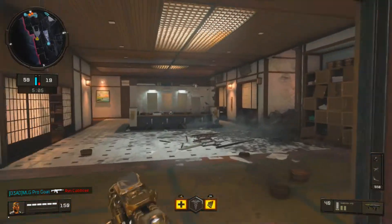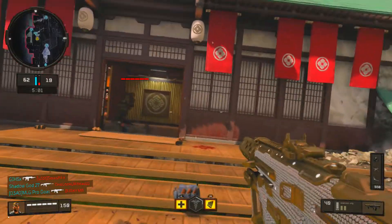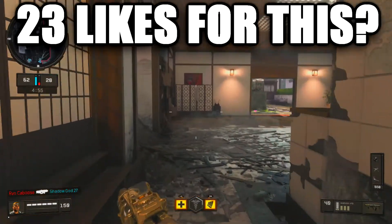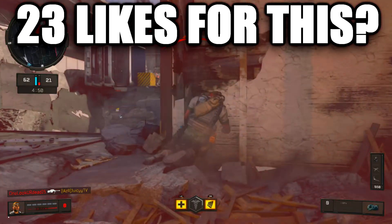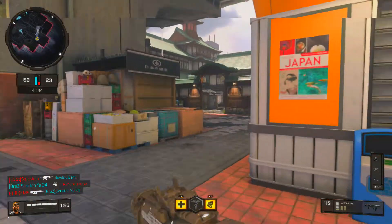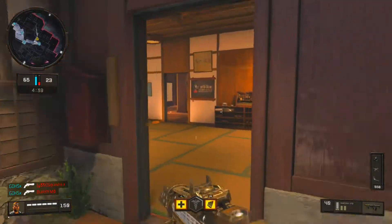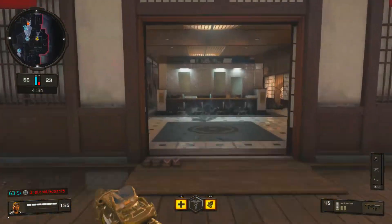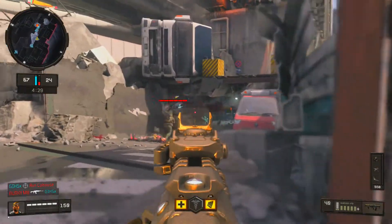The last perk I'm running is Dead Silence. Like I talked about with Acoustic — if you're running Dead Silence, someone else will not be able to pick you up with their Acoustic. That's really good to have, and beyond countering Acoustic, your footsteps are so quiet that it's a huge advantage. Combined with Quick Draw 1 and 2 for snappiness, Stock for mobility, and ELO for smoothness, the whole class setup just boils down to being overpowered.